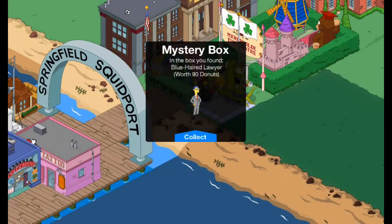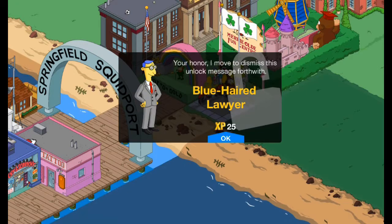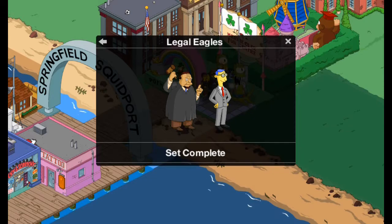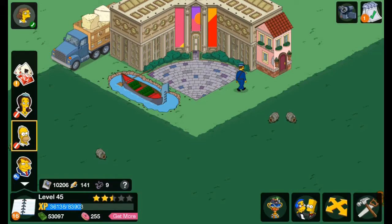For the third box we get the Blue Haired Lawyer — he's worth 90 donuts, that's really good. His drop rate is about 25%, so it's not too bad. I like premium characters. He's gonna earn more than the average character, and we're getting a bunch of good stuff right now.